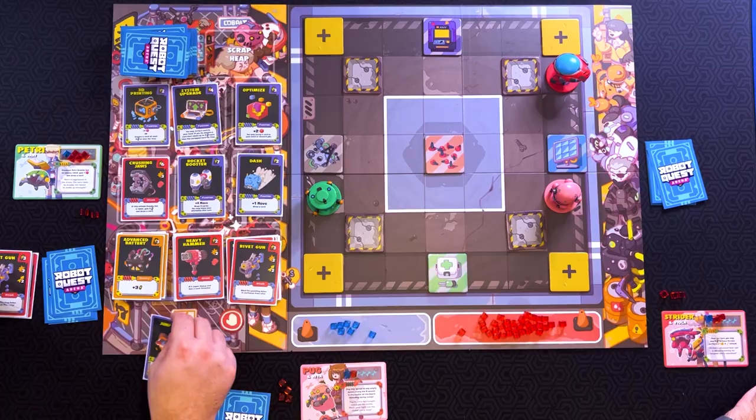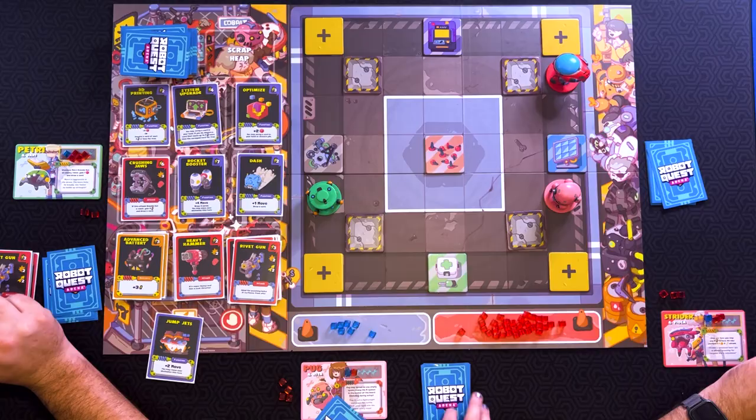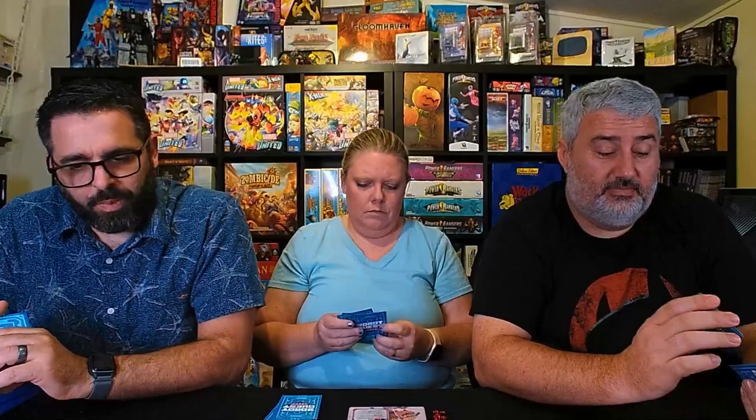So I'm going to play jump jets to give myself two movement. I'm going to go that way. I'm going to grab another advanced battery. And then I can't use that at all. So that is going to be my turn. So the red cubes count as one point for me. What happens if I get a blue cube? I think it's two points. Yes. So I'm going to use one energy to move. I'm going to use two energy to make an attack on you.